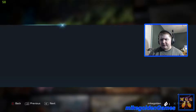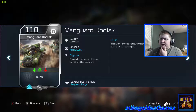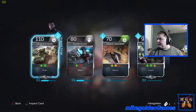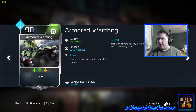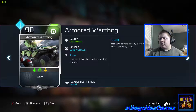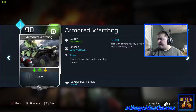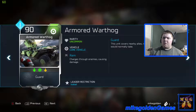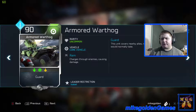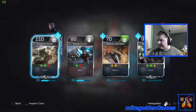We can inspect the card — common Artillery, so that's not a big deal. The Warthog is an uncommon core vehicle. Ram — this unit covers nearby allies, receiving all damage they would normally take. So it's like a guard. Interesting. Let's go on to the next deck.